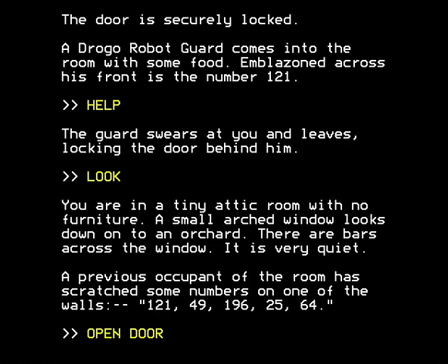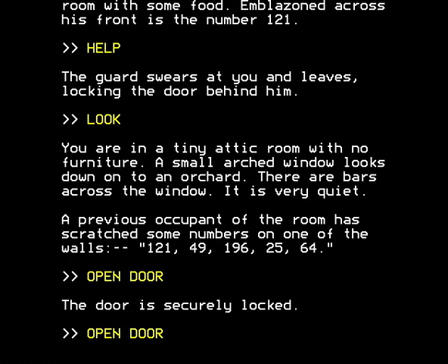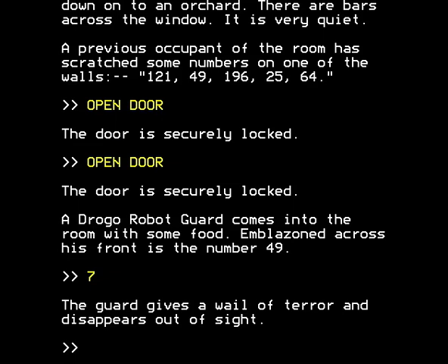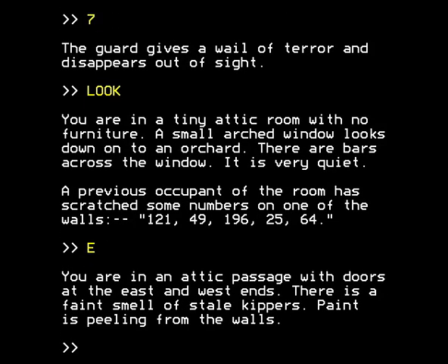Let's try and open the door again — the door's securely locked. We need to do something to get a robot guard to come along. And sure enough, a Drago robot guard comes into the room with some food. Emblazoned across his front is the number 49, and we type in the square root of 49, which is 7. The guard gives a wail of terror and disappears out of sight. He's left the door open for us, so we can go east. You're in an attic passage with doors at the east and west ends.